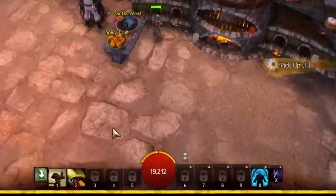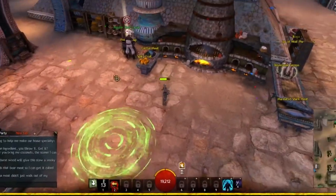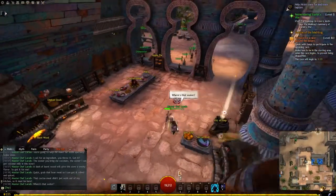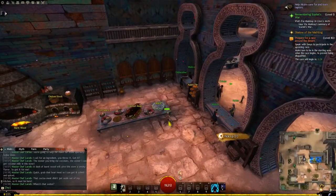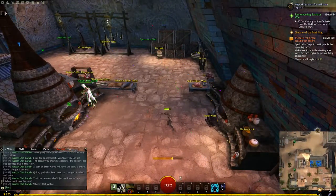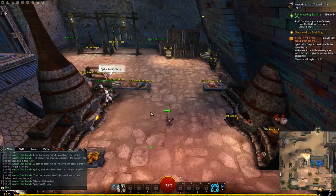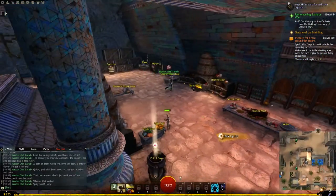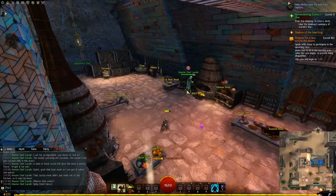A little hourglass by your skill bar counts down how long you have left. It is not a certain number of items to collect. Don't be disheartened by failing attempts — every fail aids your memory as to where the ingredients are and makes you faster.